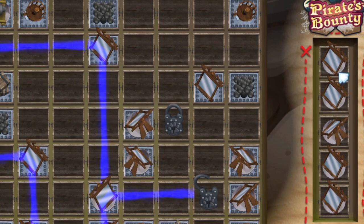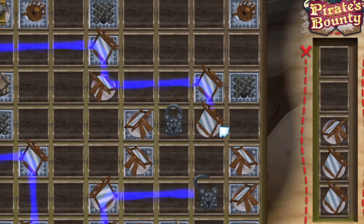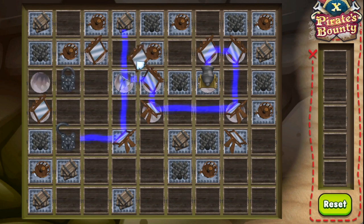You'll have a bank of pieces that you can move on the right side of the board. Move and rotate pieces on the board so that the light reaches the lock. You may need several mirrors and a splitter, especially if you have more than one lock and only one cannon.